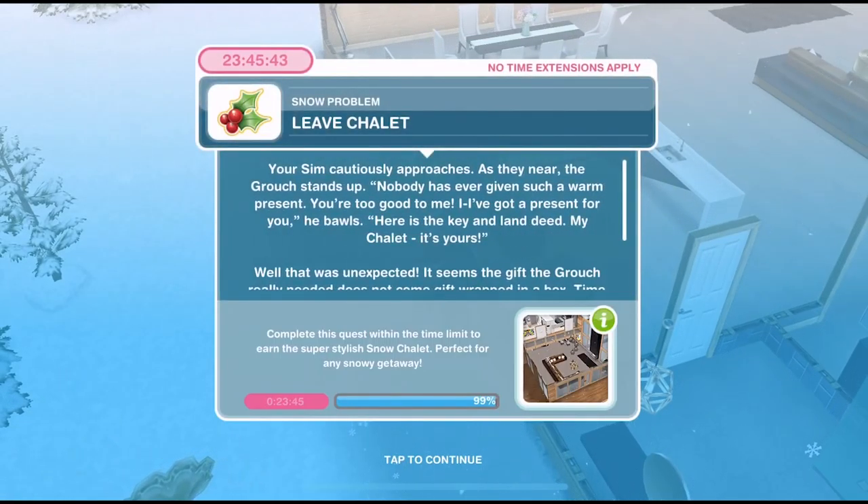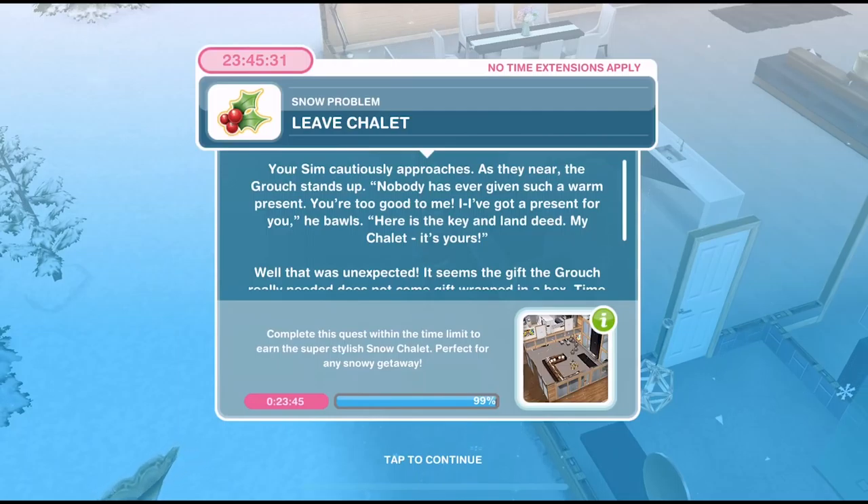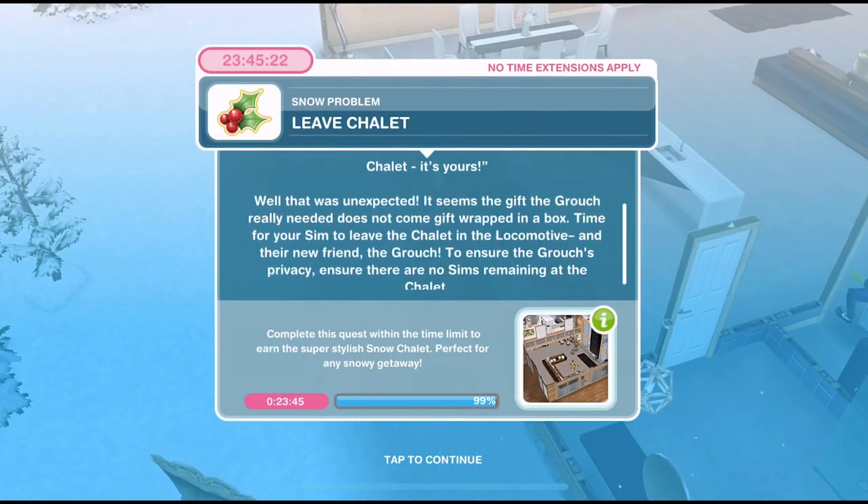Now we need to leave the chalet. Your Sim cautiously approaches. As they near, the Grouch stands up. 'Nobody has ever given me such a warm present. You're too good to me. I've got a present for you,' he bawls. 'Here's the key and the land deed. My chalet, it's yours.' Well that was unexpected. It seems the gift the Grouch really needed does not come gift wrapped in a box. Time for your Sim to leave the chalet in the locomotive, and their new friend the Grouch.